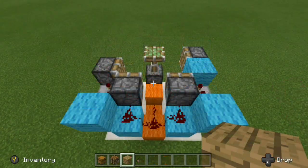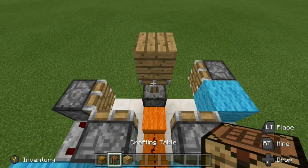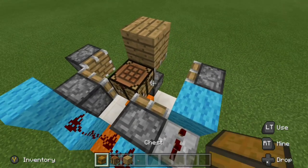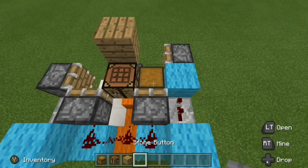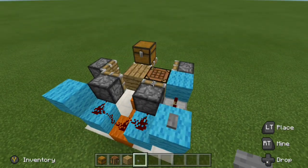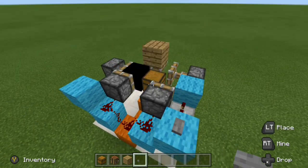Now that the redstone is all finished, we can go ahead and place in the blocks we would like to swap. Place your floor block right there on top of the sticky piston. The next block in line should be right in front and one block down just like that. Your final block should be right off to the right of the previous block in this formation. Now let's give it a test — press the button, there's our chest, press it again, there's the crafting table, and press it once more — we get our floor.